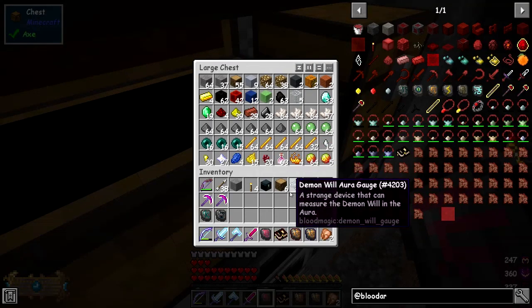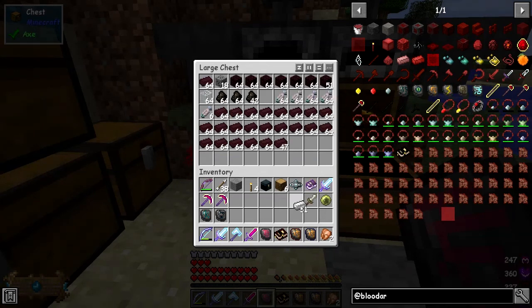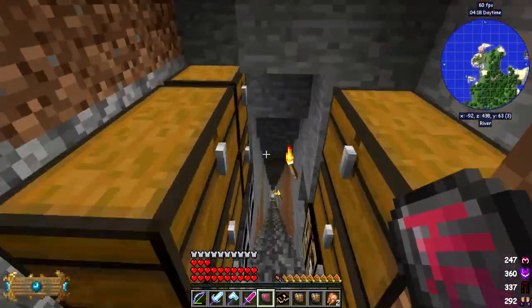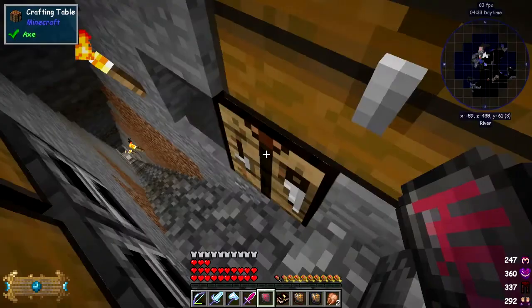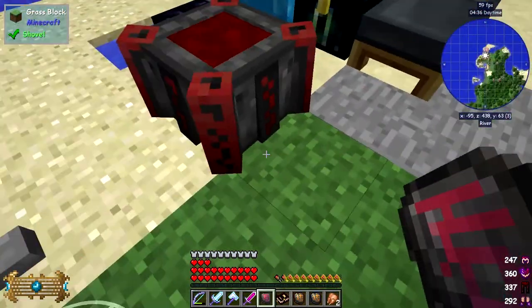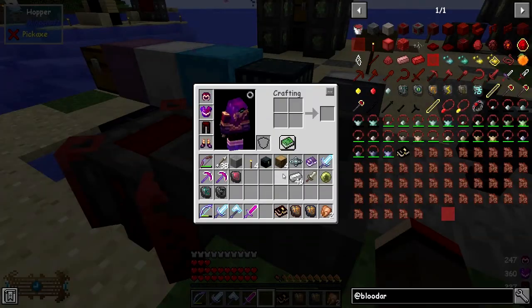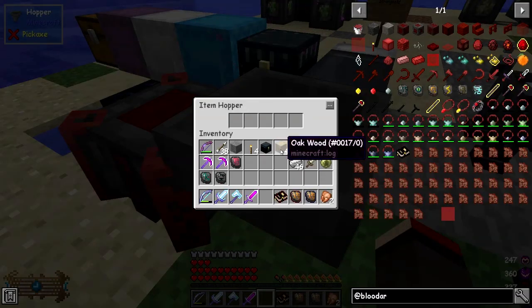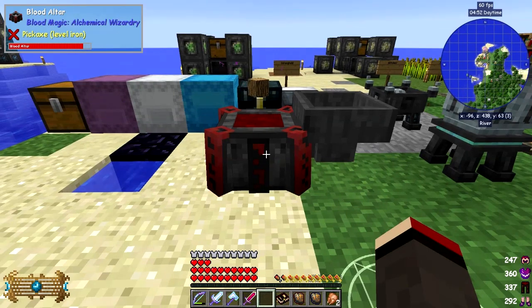I'll make a quick hopper - I need some iron, which I have just enough of. That gives me a hopper. We'll put the hopper on the side of the altar and fill it with four pieces of wood. They should get transferred across and process into infused blood.